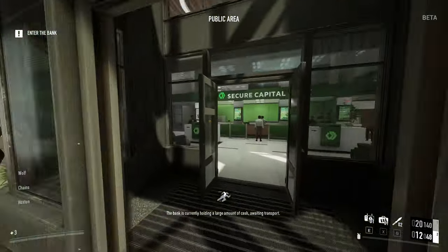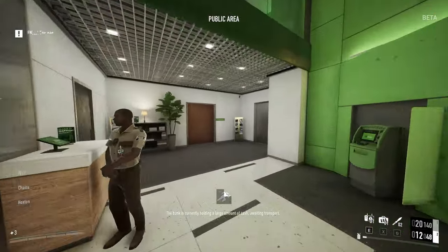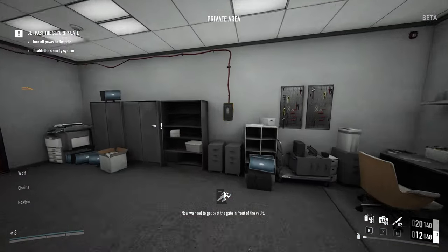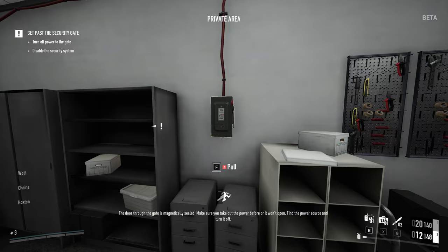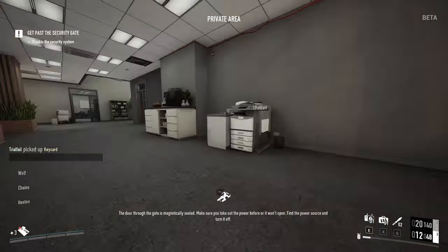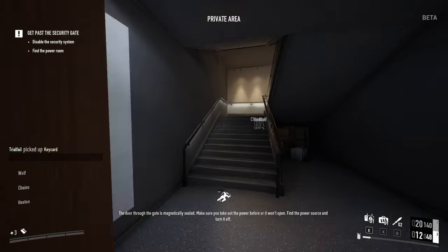The bank is currently holding a large amount of cash awaiting transport. Now we need to get past the gate in front of the vault. The door through the gate is magnetically sealed — make sure you take out the power before, or it won't open. Find the power source and turn it off.